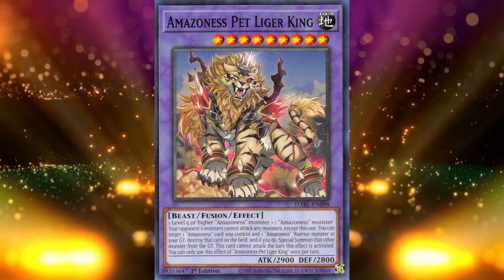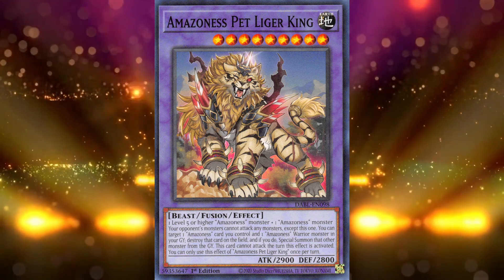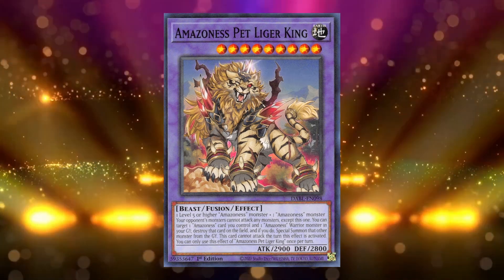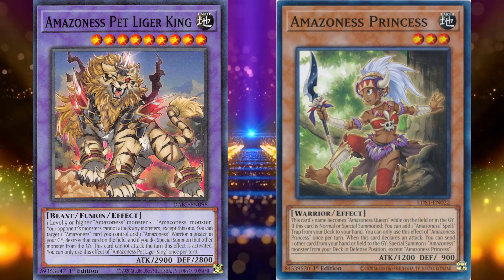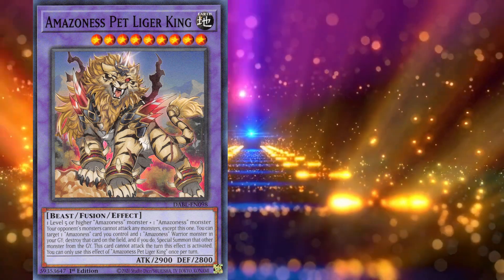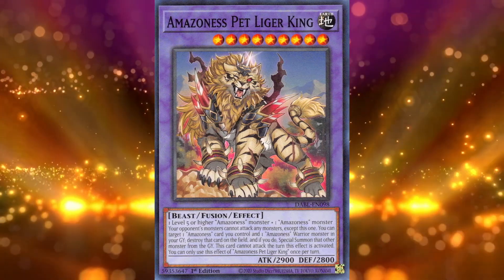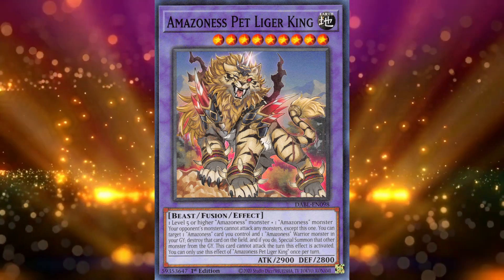The real end goal of Amazonas Pet Liger King is making Amazonas Augusta. It's currently the easiest Amazonas fusion monster to make, with the recent wave of support giving two more Amazonas monsters with a level of 5. While the clause of it not being able to attack seems harsh, chances are you're tagging into Amazonas Princess to grab Amazonas Secret Arts and fuse into Augusta, giving Augusta two attacks. You could even use Amazonas Onslaught to grab Princess, giving you an additional Amazonas monster on the board. Amazonas Pet Liger King is essential for Amazonas in reaching their boss monster — that gives it the number 8 spot.